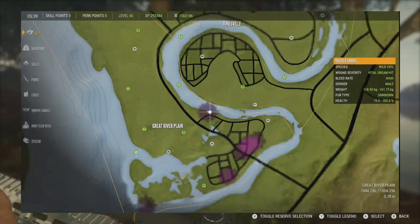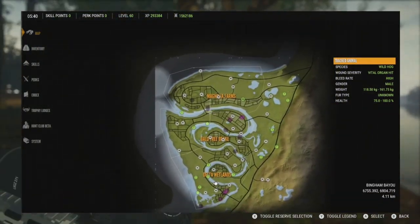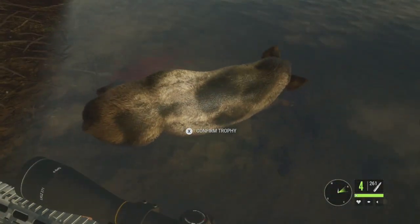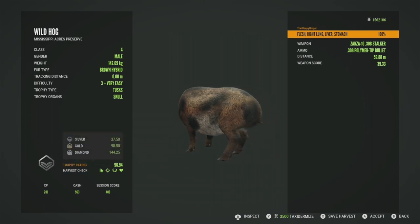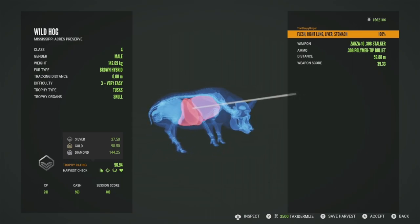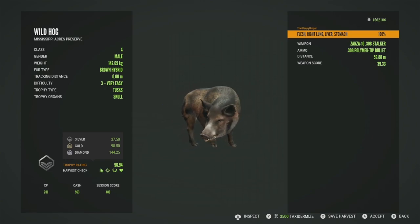Wild hogs pretty much just drink along the river — you're not going to find these zones along the lakes. As we saw, we were on the river the entire time, but I'll show you in the map guide. Getting this guy picked up — he is going to be a silver at 96.94, so close to gold but just not quite there. We got him in the right lung, the liver, and the stomach — hit the lung and then the liver and stomach.